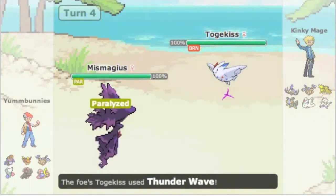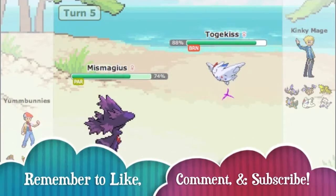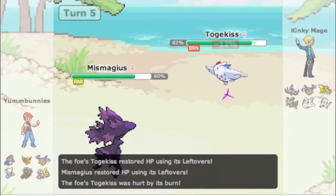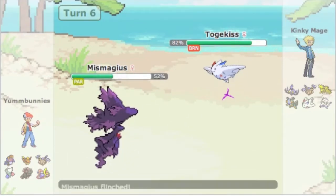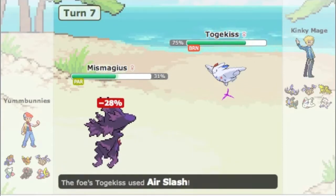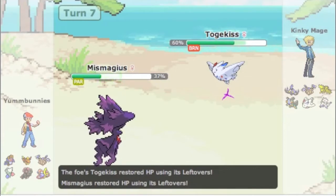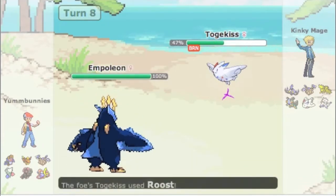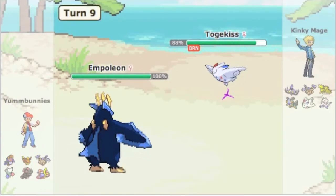I go for the Shadow Ball but obviously it doesn't affect Togekiss on the switch. Burning him here might have been my worst play of the game because if I was able to get Toxic on him, he would have been taking much more residual damage. With the burn he can just Roost it all off while he paraflinches me. I was hoping to get up some Calm Mines in Mismagius but I keep getting paraflinched, so I eventually just go for the Hidden Power Ice which doesn't do anything, and I switch out.